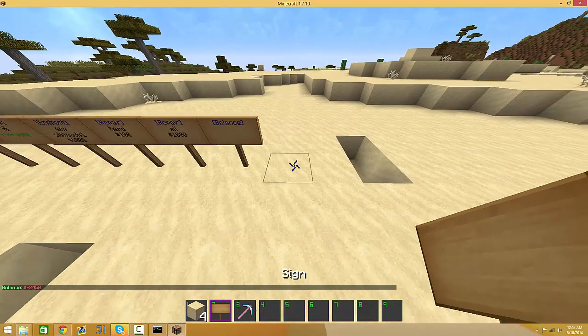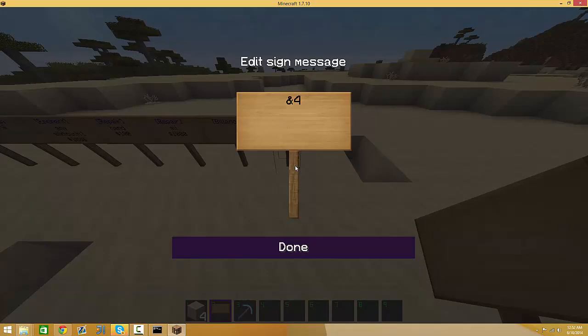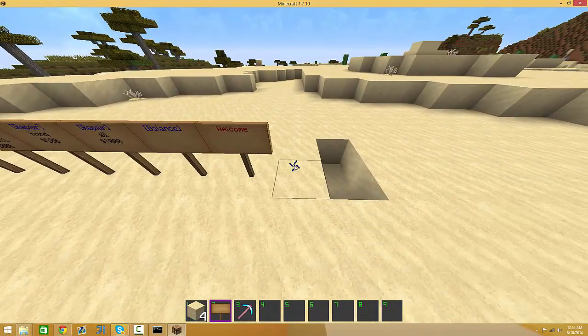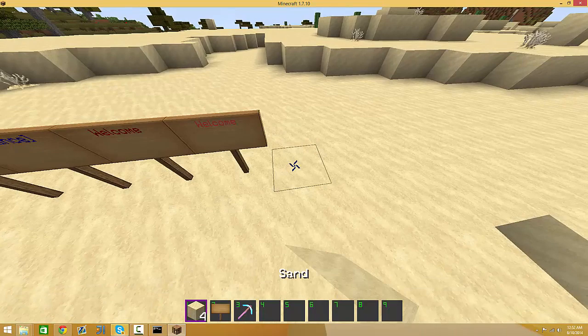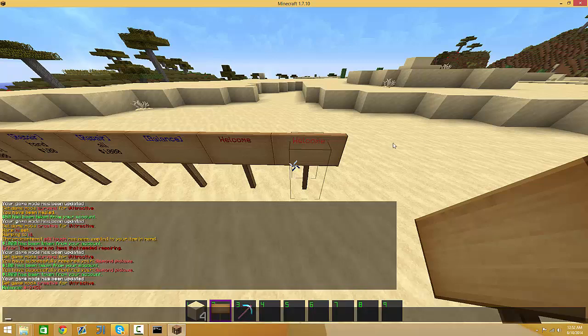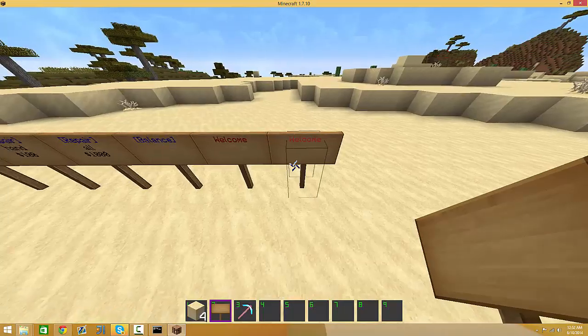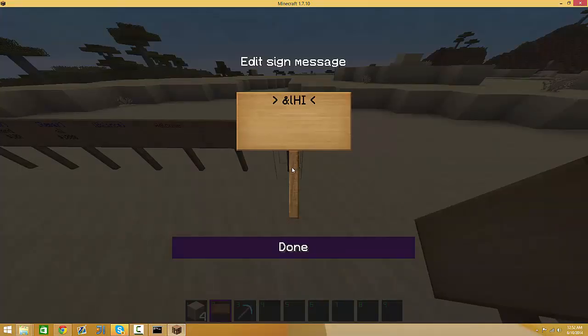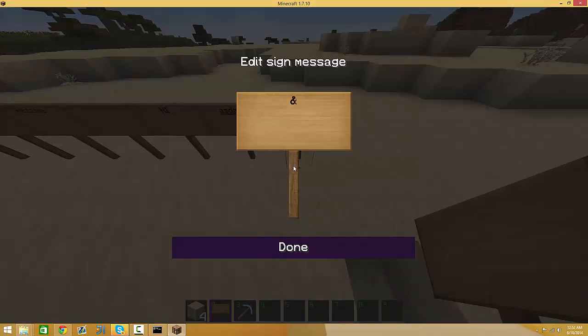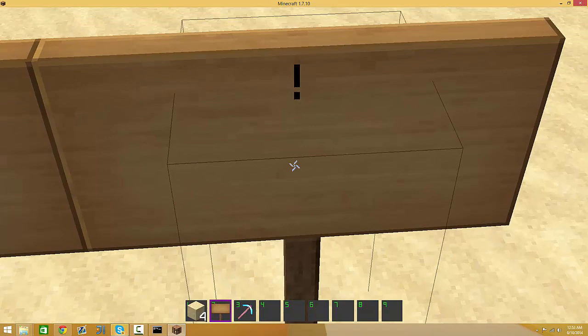Also, colored signs. Say you want to welcome somebody to your server and you want to have color — so you can do ampersand 4, which is dark red, welcome. That gives you dark red. Here's light red — welcome. See, it's lighter. If you guys need help with color codes, I'll have a link in the description, or you can comment below because I basically know all of them. A few important ones: L is bold, N is underlined, and K is that magic stuff — so if you see letters spinning and shuffling, that's how you do that.